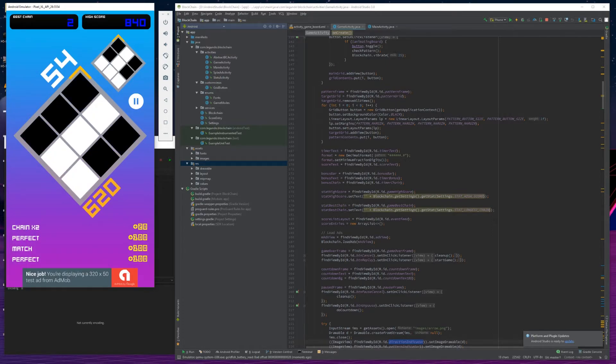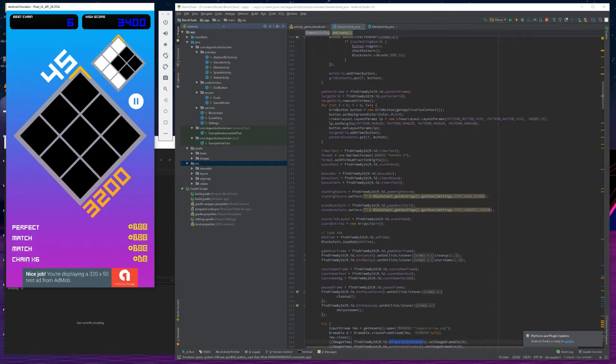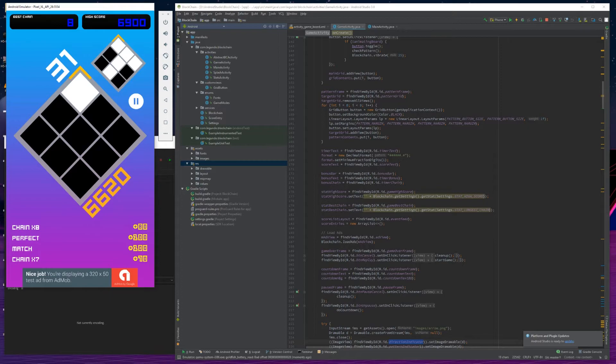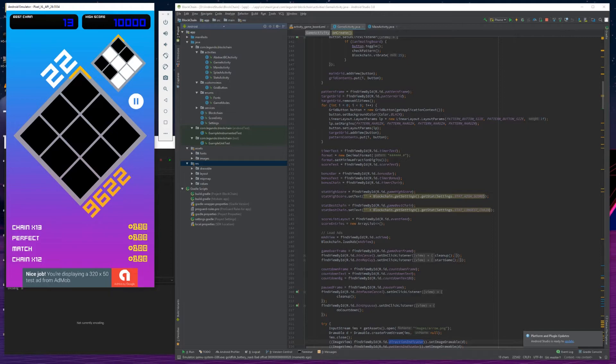Anyway, I wanted to give you all a quick update on BlockChain. With everything I've completed, I think I have one, maybe two weekends of additional development work and configuration in the Android Developer Console before I can finally say it's done and ready for beta. I'm working on things like leaderboards, achievements, and the Google Play sign-in for Google Play Games right now — I can't really show it because that would expose secret keys and you'd all be able to log in and register stats on my information.